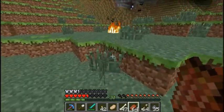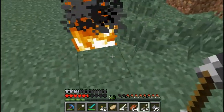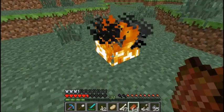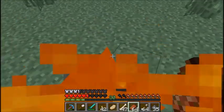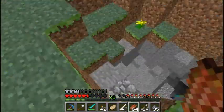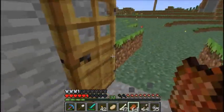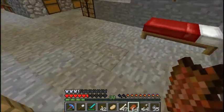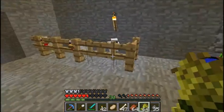Why is there fire over there? That is not netherrack under that — bug, anybody? I have no idea why that is there, or why it continues to burn regardless of there being nothing under it. More 1.3 bugs — they're just the greatest thing in the world. A buggy, incomplete release — I thought everybody enjoyed those.